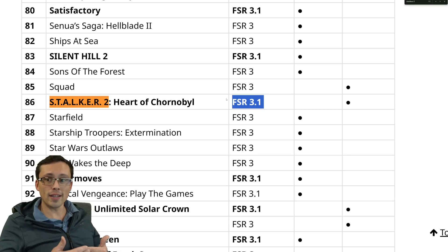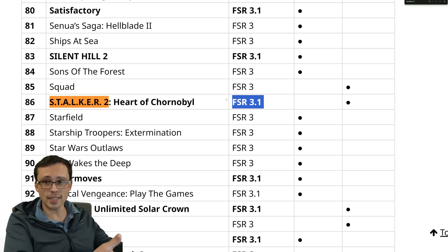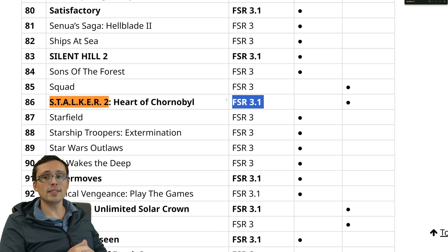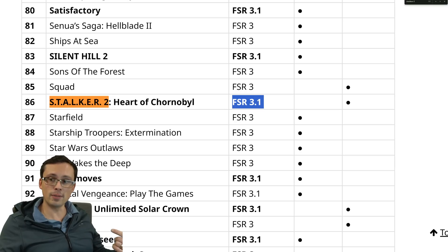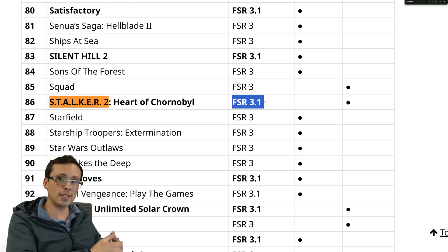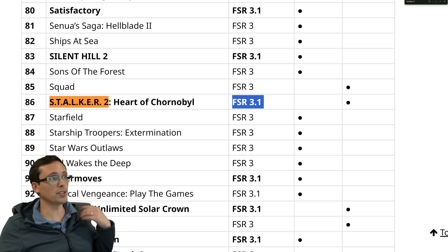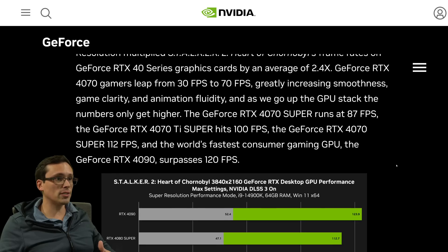FSR 3.1 allows you to separate the frame generation from the upscaling. So if you had an RTX 2070 Super and wanted DLSS upscaling but also frame generation — your 20-series GPU doesn't support DLSS frame gen — you could still use DLSS upscaling combined with FSR frame generation, which is a nice flexibility to have.